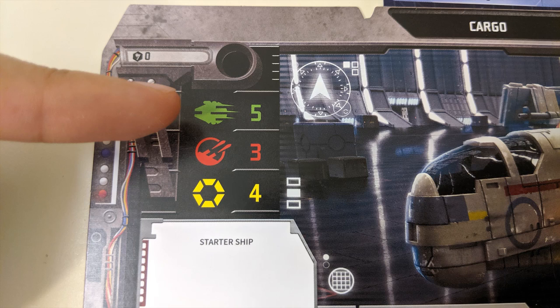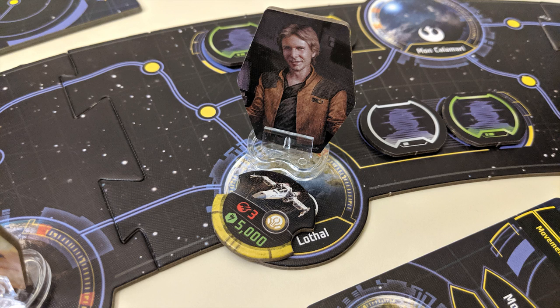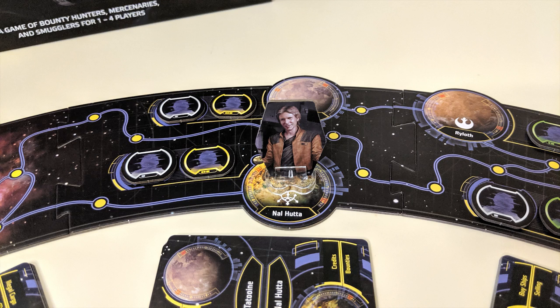The 2 main types of spaces on the board are planets and nav points. If you move onto the maelstrom space near the planet Kessel, or if you move onto a space with a patrol ship, you'll have to stop moving for that turn. However, if you have positive reputation with that patrol's faction you can safely ignore them.